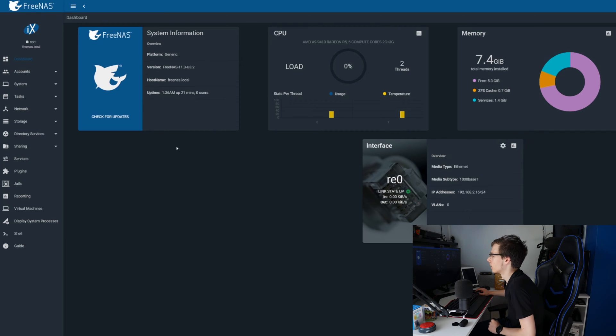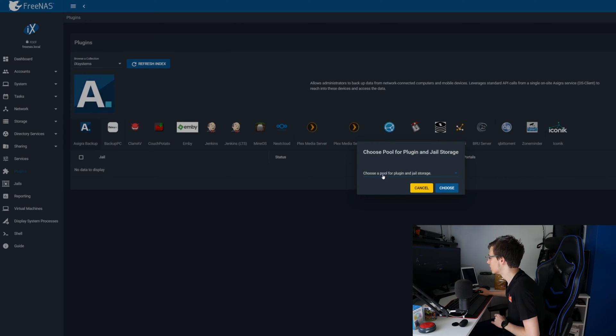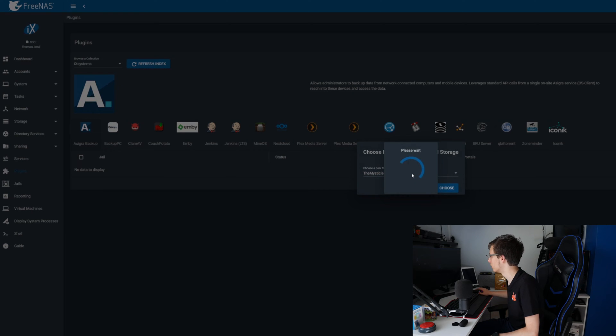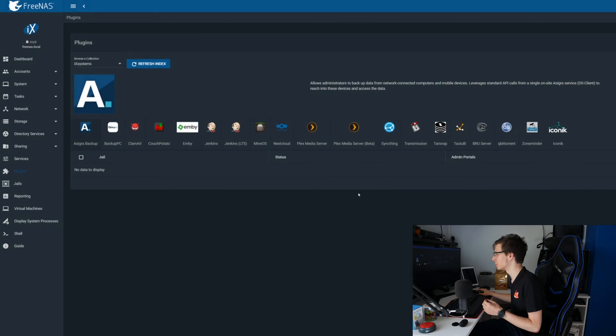So we have FreeNAS running right here. What you are going to want to do is go into Plugins. Once you go into Plugins, it gets pretty simple from here on. You will want to choose a pool for creating your plugins. I showed you how to create a pool in the previous video, so we're going to choose the 'Mystical' as our main pool.